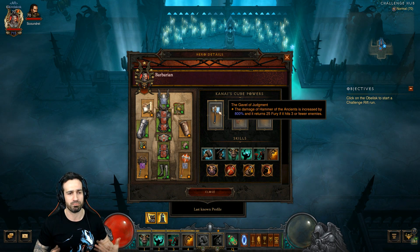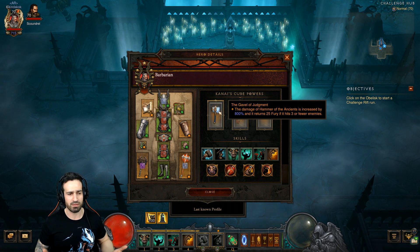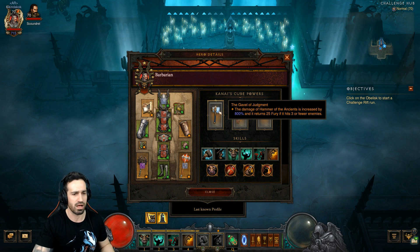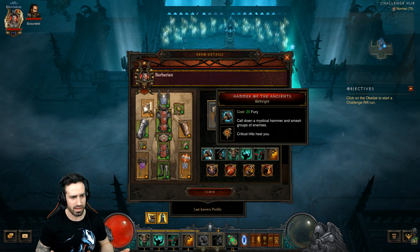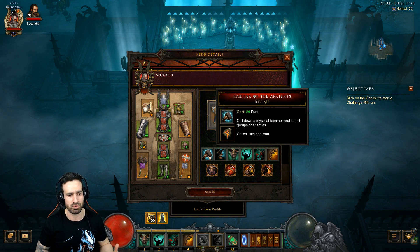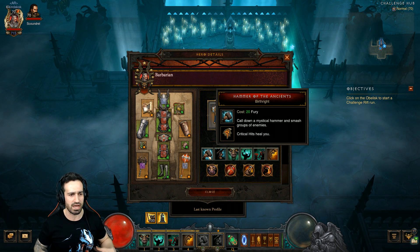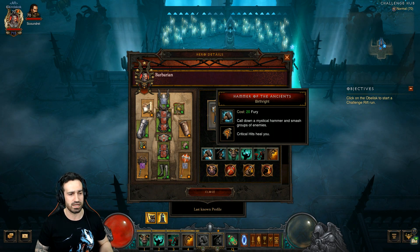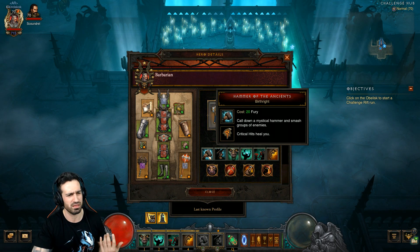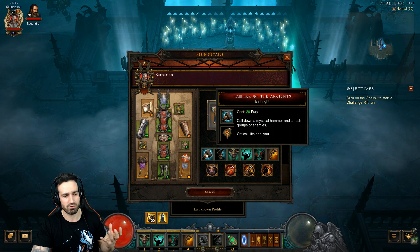We're going to be at maximum fury pretty much the entire time. Once we build up fury at the beginning of the challenge rift, we'll keep it up 100% of the time. The rune this player has chosen is 'critical hit heals you' - it's not the rune that expands the radius of Hammer of the Ancients, so it'll be a small hit area. Most of the time we're hitting three or fewer enemies regardless.